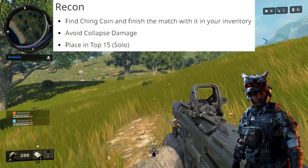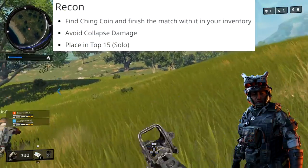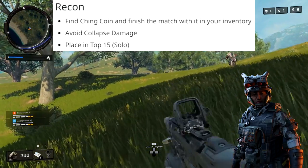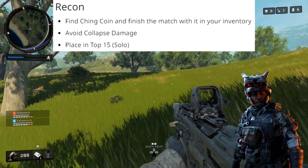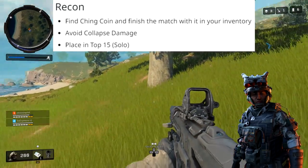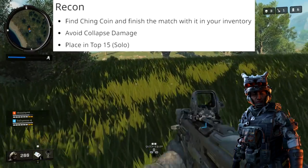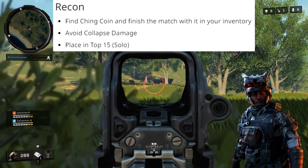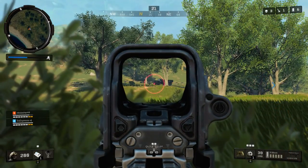After Ajax, we have Recon. For Recon, you need to find the Ching Coin and finish the match with it in your inventory. On top of this, you can't take any damage from the collapse and you have to finish in the top 15 players. As for where you can find the coin, it can be found in supply caches, supply drops, or off of dead bodies.